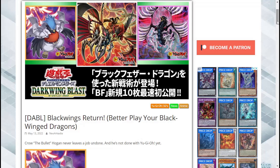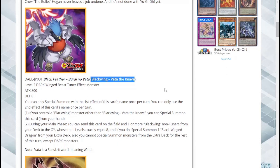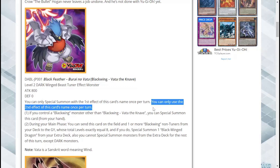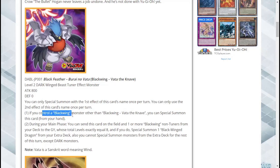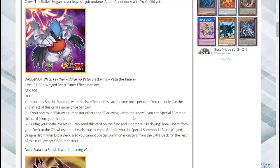However, this changes things big time. Blackwing Vada the Knave is a Level 2 Dark Wing Tuner Effect Monster with 800 attack and zero defense. You can only special summon with the first effect once per turn, and only use the second effect once per turn. If you control a Blackwing monster other than Blackwing Vada the Knave, you can special summon this card from your hand — pretty good.